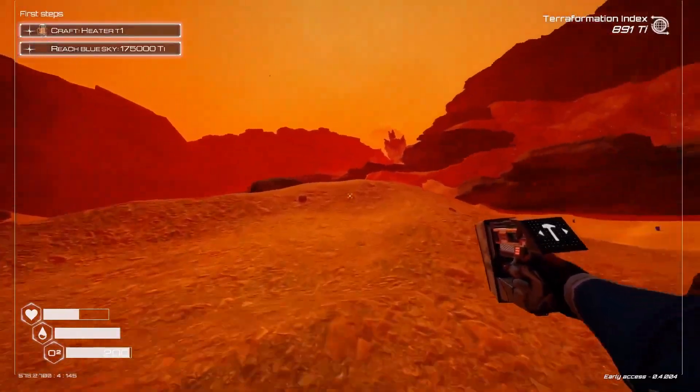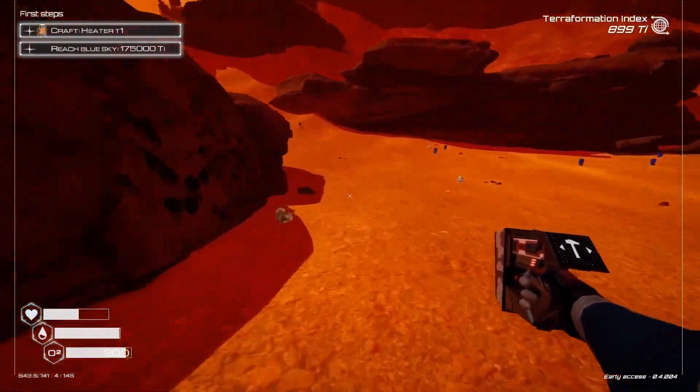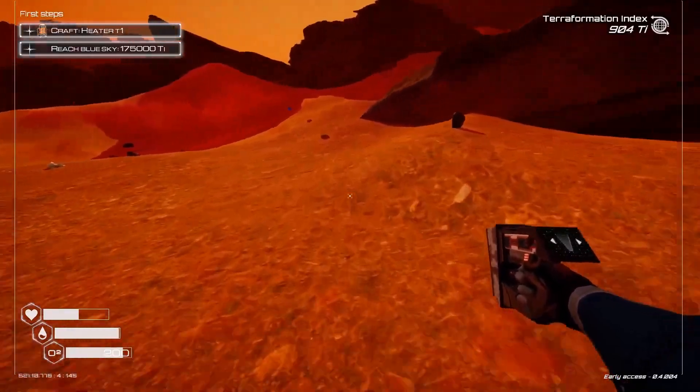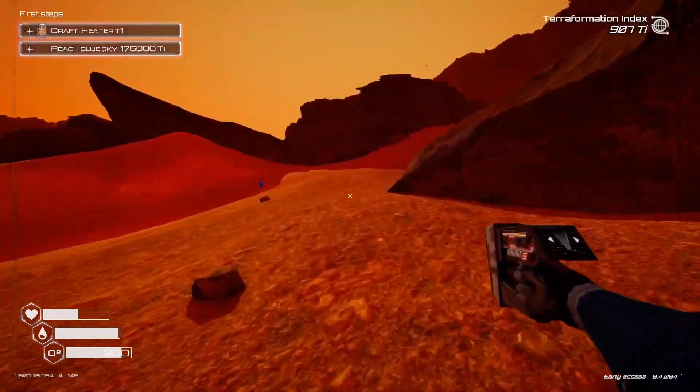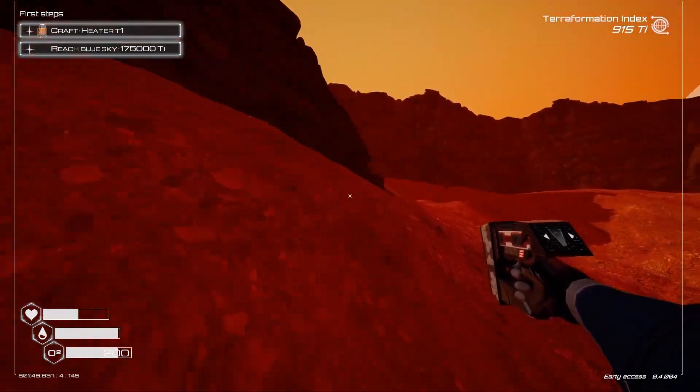The terraforming score can be increased by a few different elements: first is increasing atmospheric pressure, second is increasing temperature, third is increasing oxygen in the atmosphere, and fourth — which you unlock a bit later in the game — is increasing biomass on the planet. By crafting different machines, you are increasing one, another, or third, or all at once.